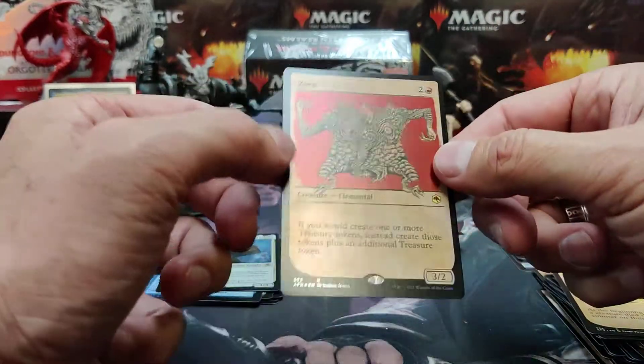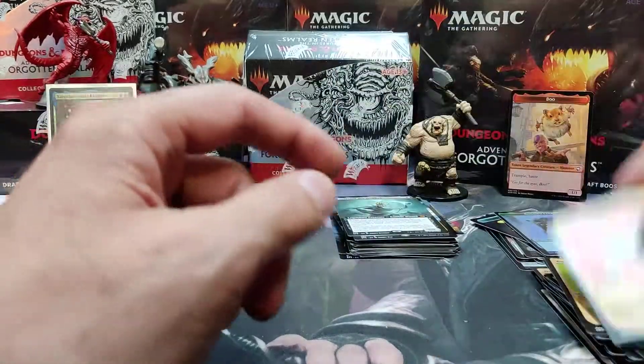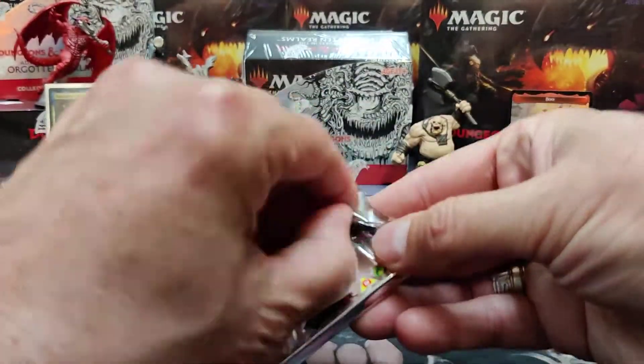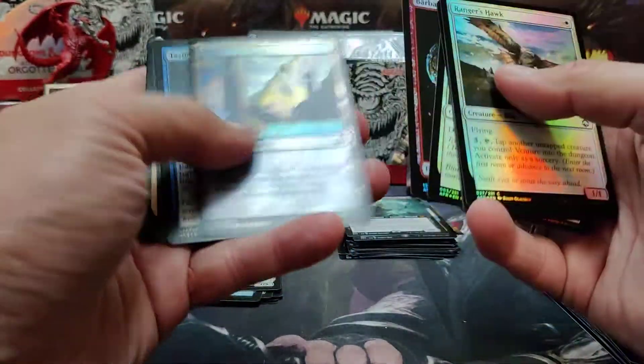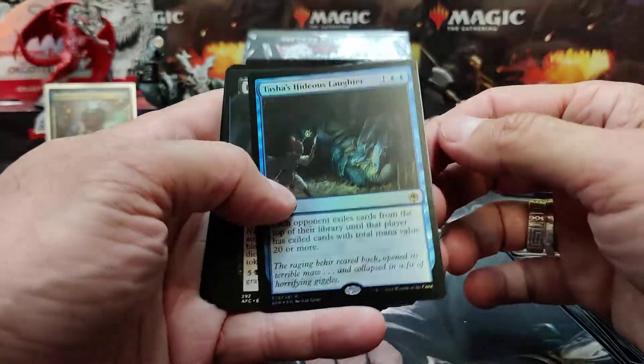We got a foil Zorn — I think that's the first time I've seen him. Very nice. Okay, two packs left, guys. It looks like we're not going to get a Tiamat. I'm going to have to rub the last pack for luck. Tasha's Hideous Laughter — rare, nice.